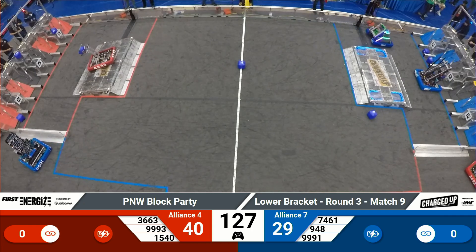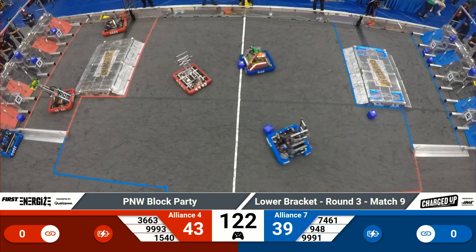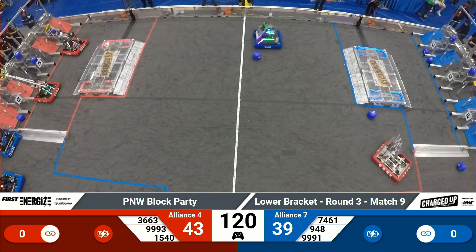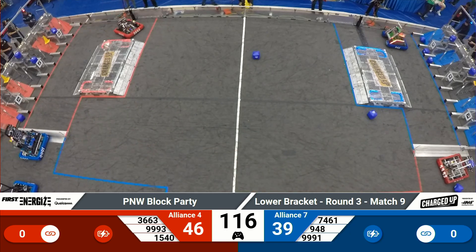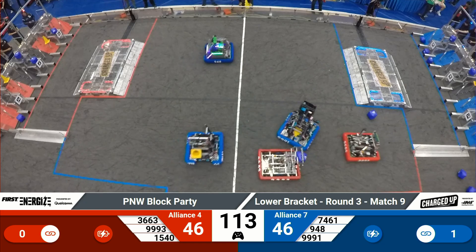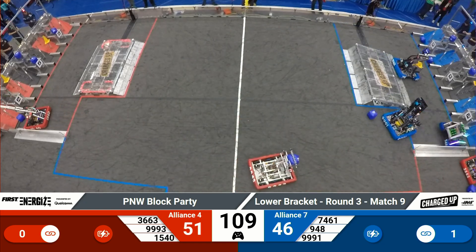Up goes Sushi Squad 7461 — they put a cube up in the upper row. NRG launching another cube into the upper row as well, under five points for their alliance. Sushi Squad trying to add to the scoring effort. 9991 picking up a cone from their loading zone. Here comes 9990 Free to Break Your Circuits, joining us for this match as a backup robot.